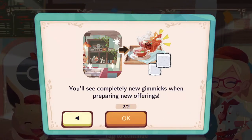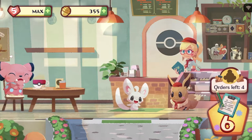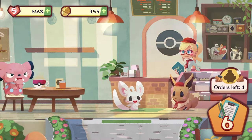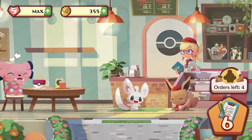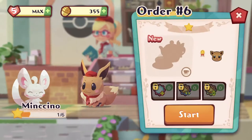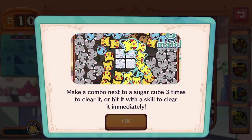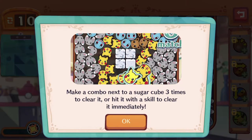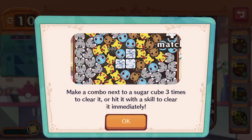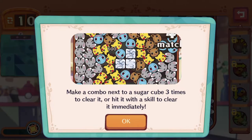They're adding sugar cubes to the stages. The thing about the obstacles in this game — they kind of mostly do the same thing even though they look differently. So as long as you remember the basic concepts of certain items or obstacles, you're pretty okay. Make a combo next to a sugar cube three times to clear it, or hit it with a skill to clear it immediately. Using the skill is actually the fastest way to clear them.